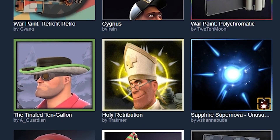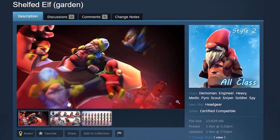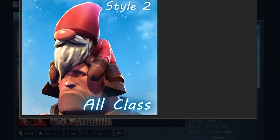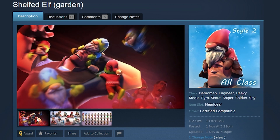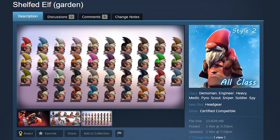Welcome back to Workshop Wednesdays. The first item of the day is the Shelved Elf — a hat item available on every single class. You get a little gnome that sits on your head. There are two styles: one with a plain hat and one with a green rim around it, which also paints the gloves. Apart from that it is fully paintable.